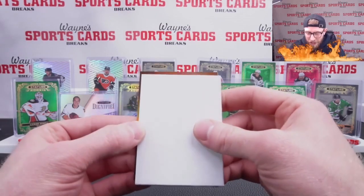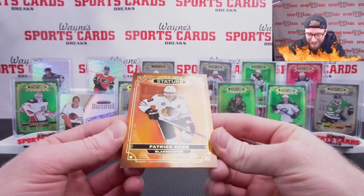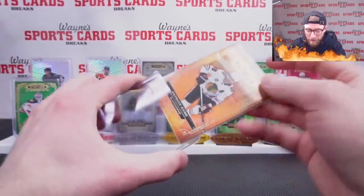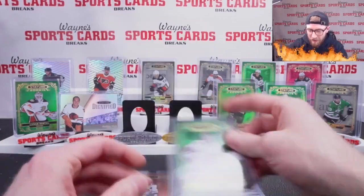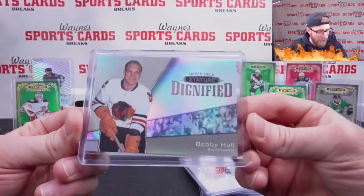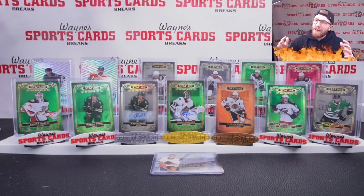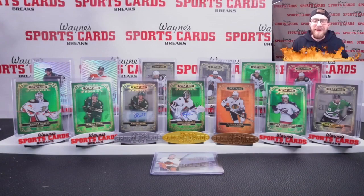We got our orange — the new parallel this year. Final card of the two-boxer: number 88, Patty Kane, new orange parallel out of 25. That color scheme is pretty cool. Nice way to end our two-boxer. Let's recap: Marco Rossi auto out of 199, Matt Sogard auto out of 20, Marco Rossi green out of 99, Patty Kane orange out of 25, plus the new Wunderkind and Dignified inserts. Fantastic looking product again this year. Head over to Wayne Sports Cards Breaks on Facebook — we'll be ripping lots of Stature. Thank you and we'll see you soon. Peace out.